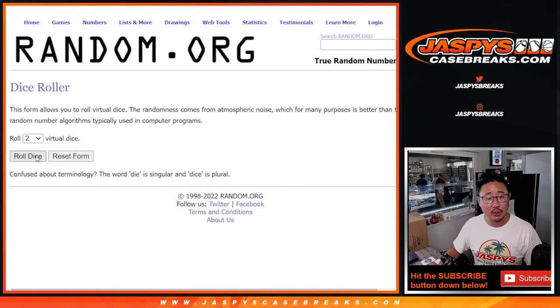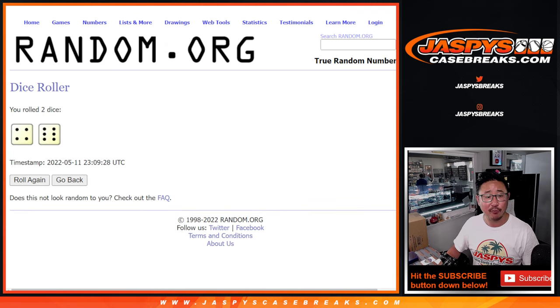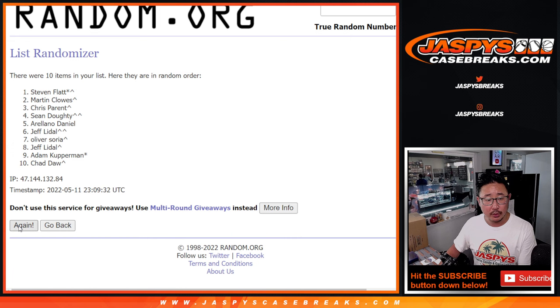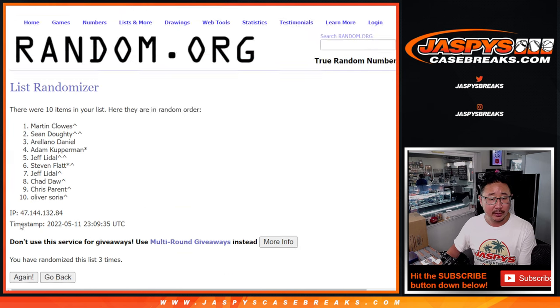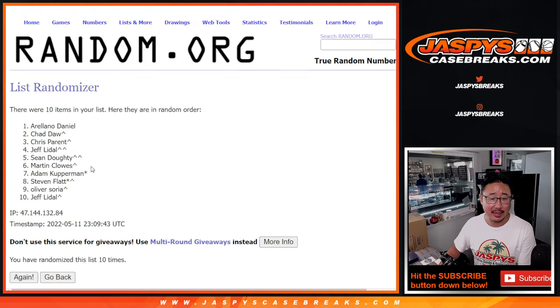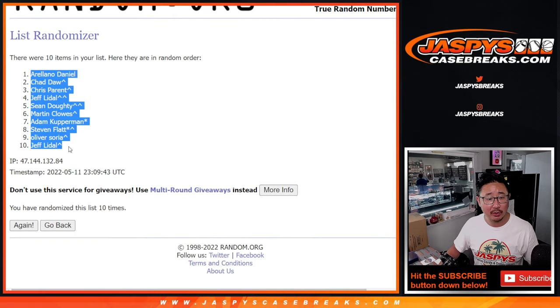There are the numbers right here. Let's roll it — randomizing names and numbers four and a six, ten times. Running through the ten randomizations, we've got Ariano down to Jeff.